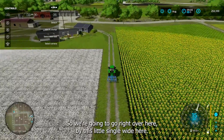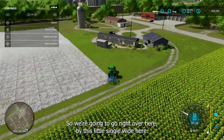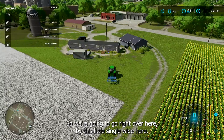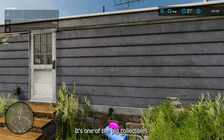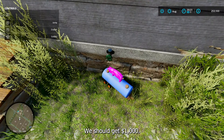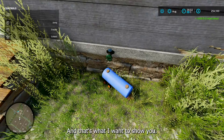We're gonna go right over here by this little single white building here, hop out, and straight away there it is — one of the pig collectibles. We're gonna collect that and we should get a thousand dollars. Boom — and that's what I wanted to show you.